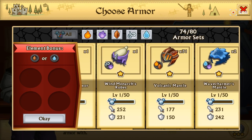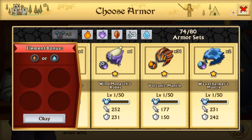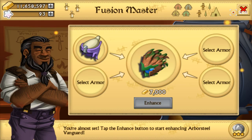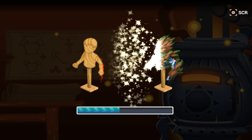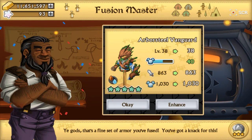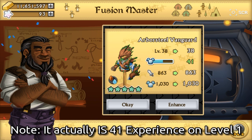If we have a special one-star that we cannot craft, which is a different element, it's going to give us 41 experience — not 24. That's kind of interesting. It's probably because it was level two or something like that.